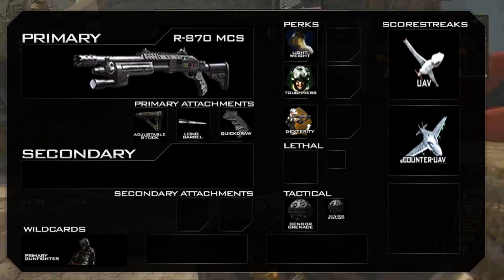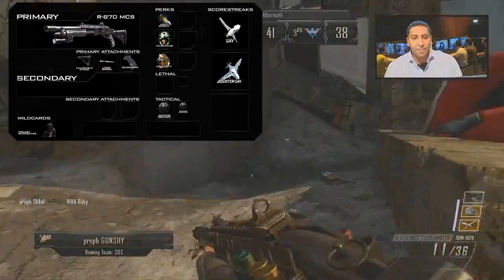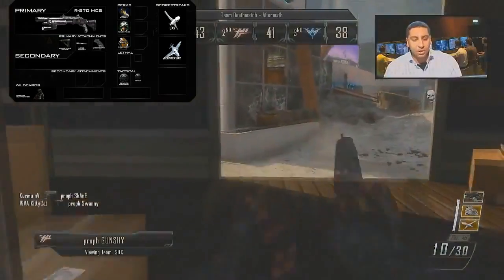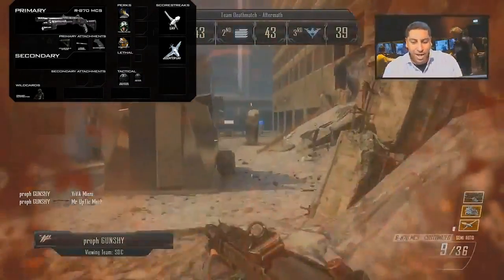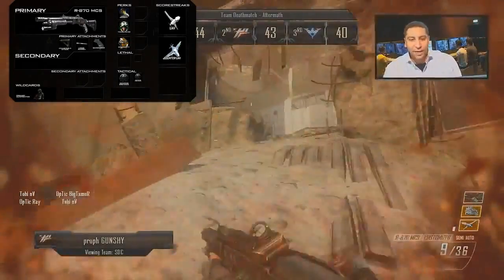So today is going to be a shotgun class. You can see it on screen right now — it's going to have the R870 MCS as the primary. I'm actually going to have a little bit of gameplay in the background with the R870. It's a really good shotgun, I think it's going to be one of the best. It kind of reminds me of a beefed up Stakeout, which was obviously a shotgun in the original Black Ops, so it's a little bit like that.